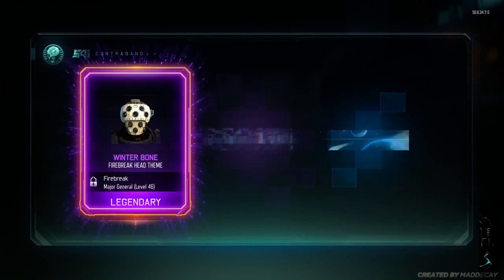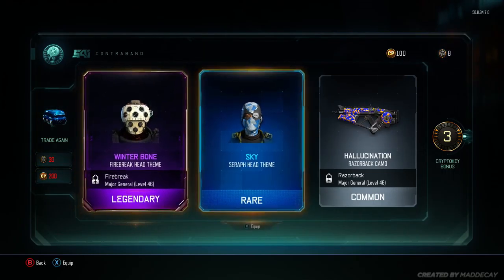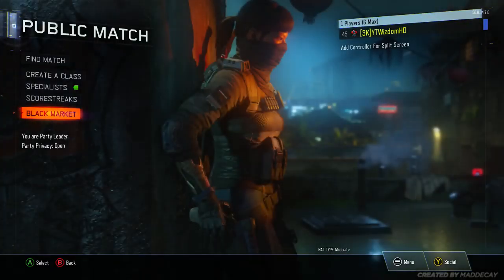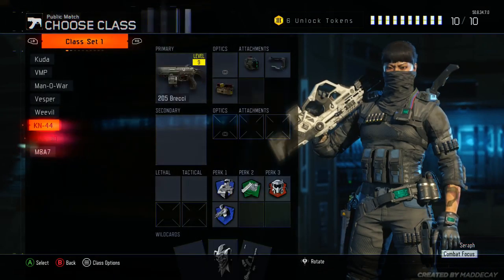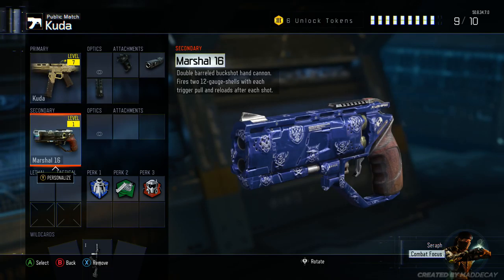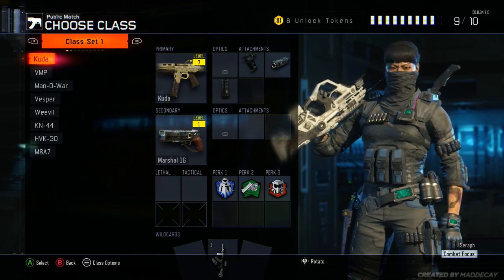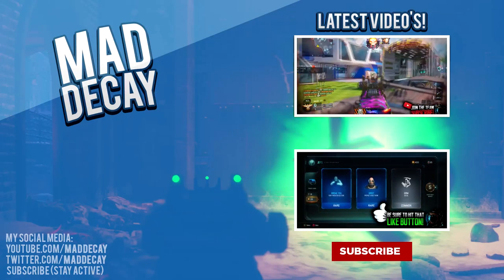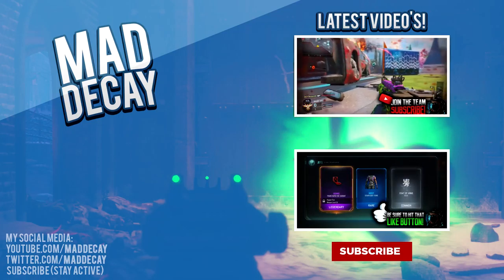Pretty much nothing in that one. That is a nice calling card. We've got one more supply drop to do and this is the end of the video. That is nice — we drop off with the Winter Bone Firebreaker head theme, that's pretty nice. I am absolutely glad with this supply drop session. We've got the new NX Shadow Claw for my character, plus the Marshall 16 from the two videos I've done. If you enjoyed this video, comment below if you've got any of these new guns, leave a like, comment, and subscribe. See you in the next video.